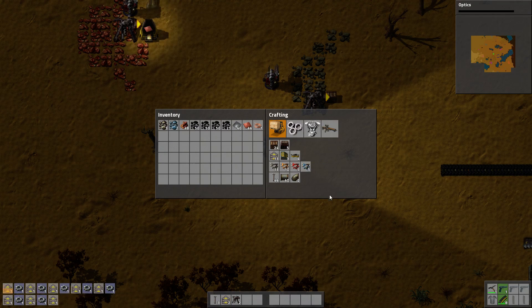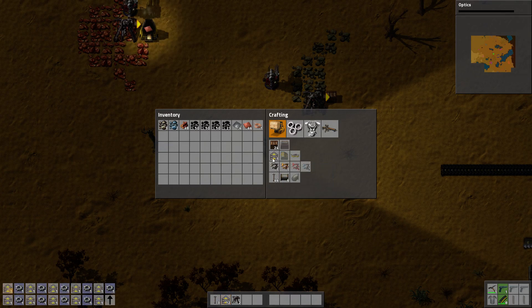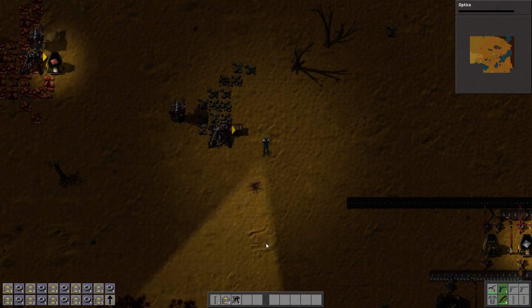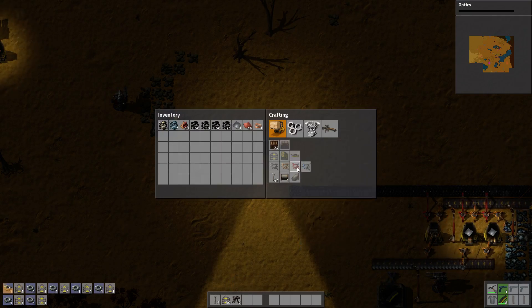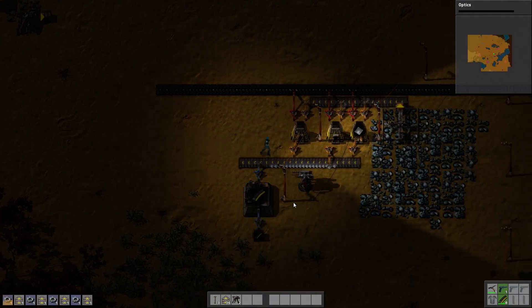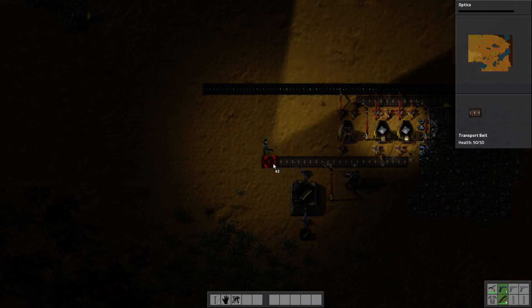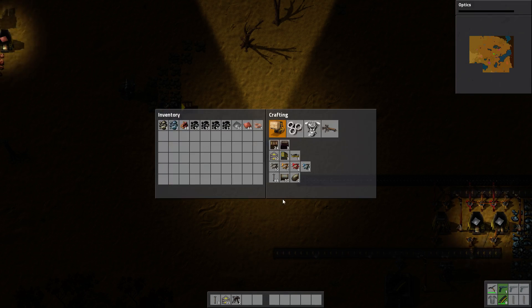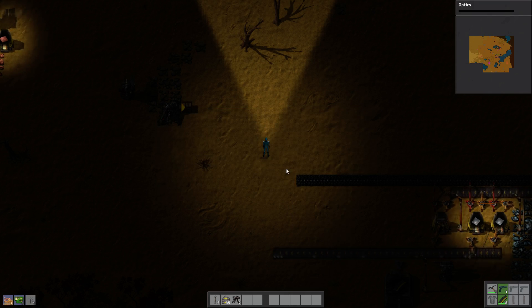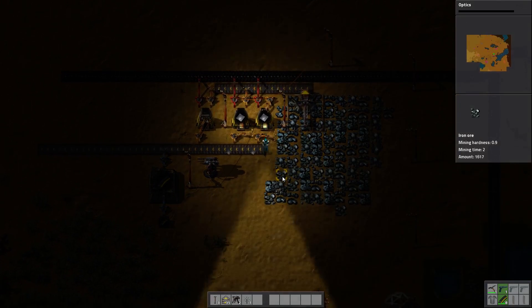We need many more belts. We're also going to need more iron. Let's take some belts and extend our iron line a bit so we have more available. We need two electric drills — we are short on iron again, but that's alright.